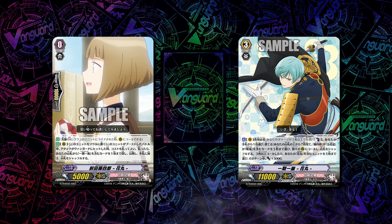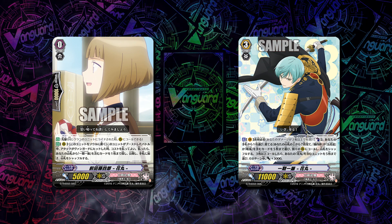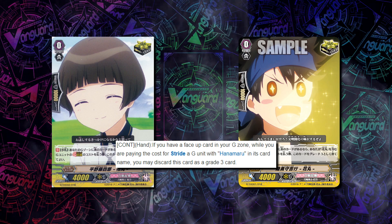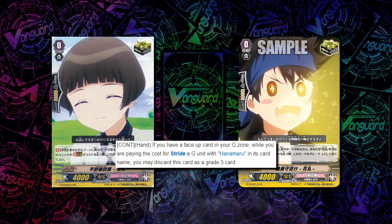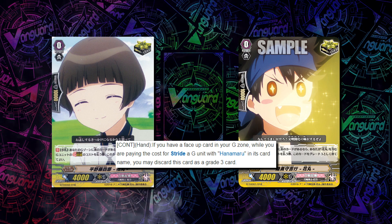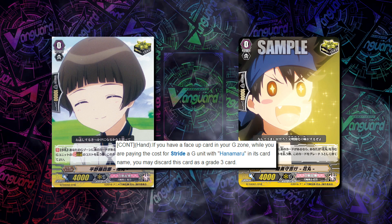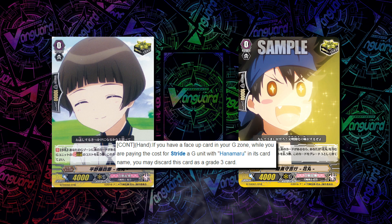You've essentially just secured a Stride fodder for yourself immediately. After you use that first Stride fodder, you don't really have to care about Stride fodders anymore, because you're running 12 crits with 8 of those crits having the skill that you can use them as a Grade 3 for Stride if you have a face-up card in your G-zone, as long as you're Striding into a Hanamaru — which basically all of your G units are. So 8 of your triggers are Stride fodders, and therefore you don't really need the normal Stride fodder. You have a searchable Stride fodder from turn 1, the same way that Wing Bow Brave has the same pressure.